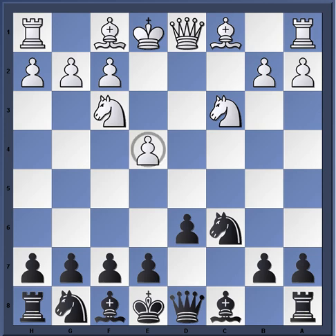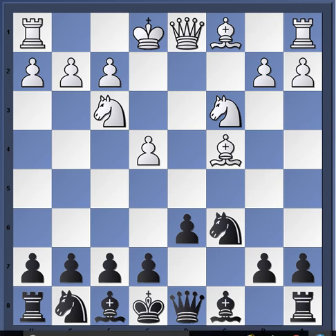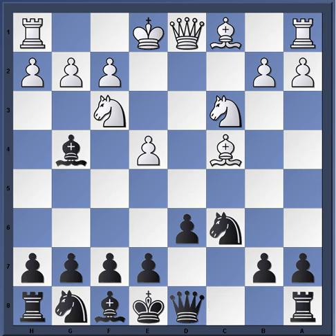The game continued knight c6, knight f3, d6 from Daniel King. The idea behind d6 is to prevent e5 and prepare the move knight f6 at some point - but first e5 must be halted. It also prepares the move bishop g4 if allowed. White has easy development and piece play in this line, and black must be very careful. For example, if bishop g4 right away, there's the tactic bishop takes f7, king takes f7, and knight g5.